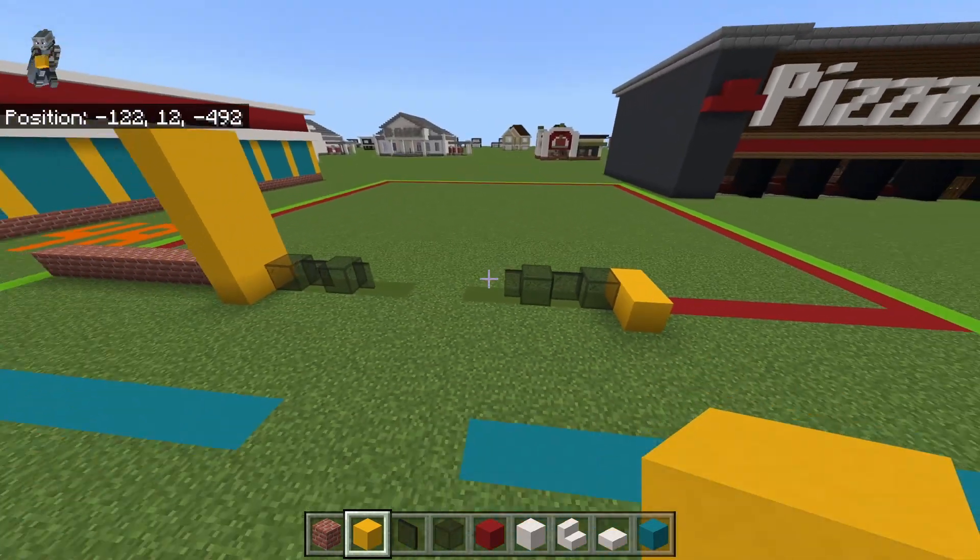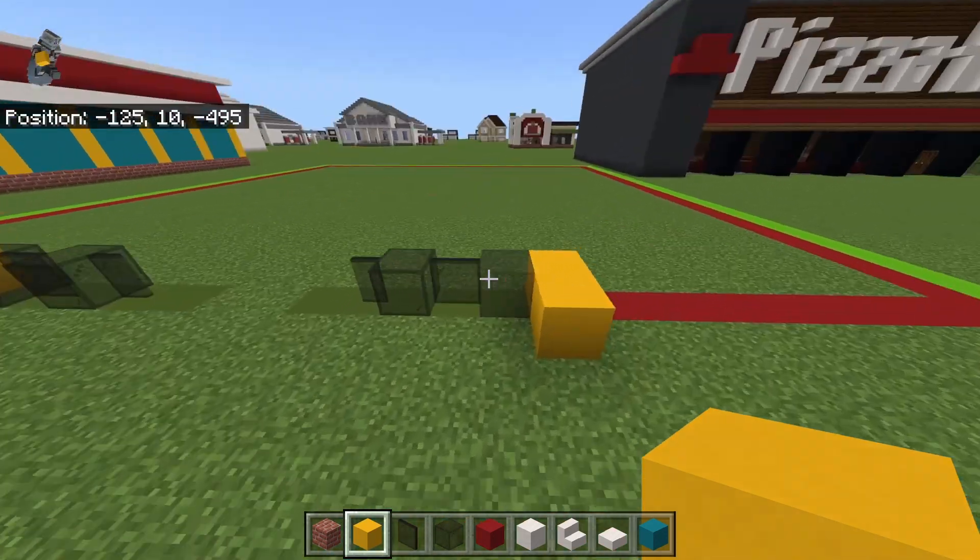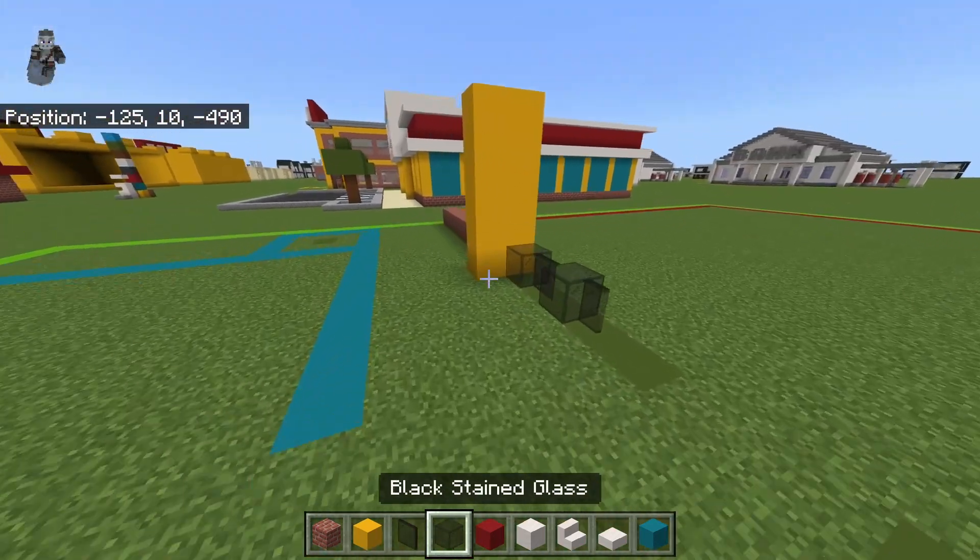Before I keep going — this build is more so intended to be either in a shopping center or even a mall; a mall would probably make the most sense. I just added a parking lot because not everybody is making a giant mall for a LEGO store. If you're placing it in a mall, you'd only need the front and then the interior walls — you could make those whatever you wanted, leave my design or not, it doesn't really matter.